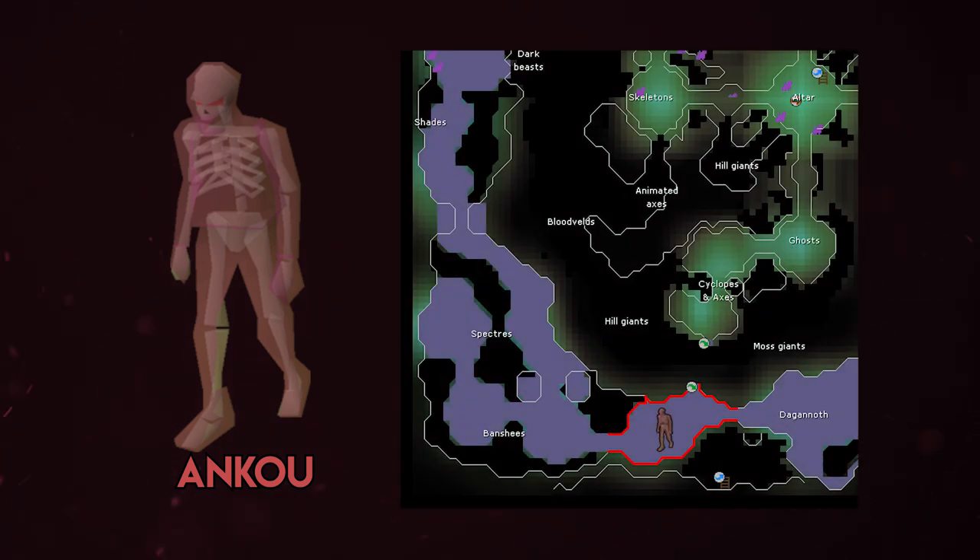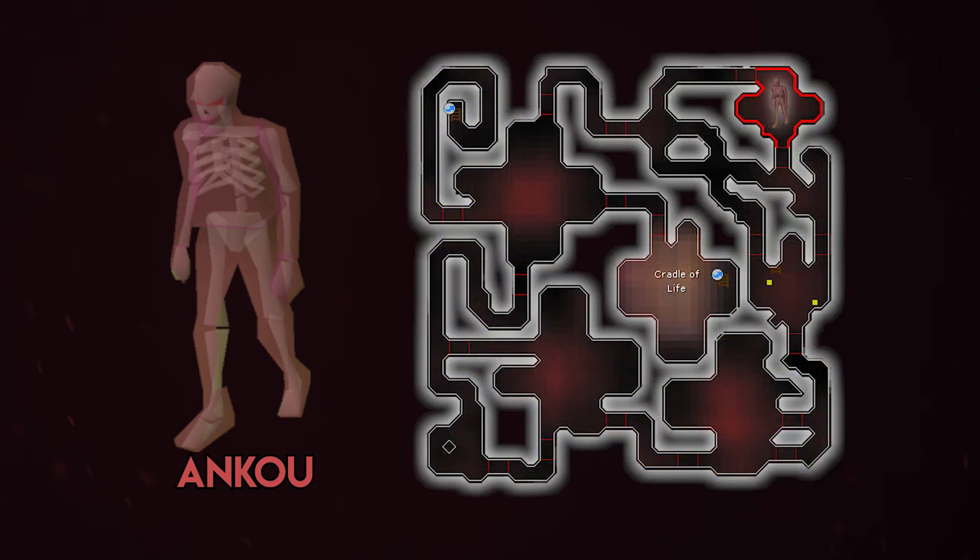The best place to kill Ankous is the Catacombs of Kourend because it's a multi-combat zone and very AFK-able - you don't have to pay much attention. They are a bit stronger and you'll need Protect from Melee, but in terms of experience per hour and drops your best chances of getting some money back is in the Catacombs. If you're not looking for multi-combat, the Stronghold of Security on the very bottom floor is your next best option - single combat, so only one at a time. Avoid the Wilderness location unless it's a Wilderness-specific task, since I'd rather slay in best-in-slot gear and not hand it to PKers for free.